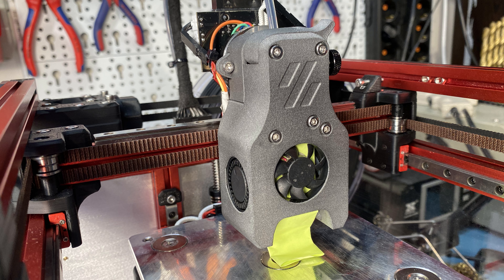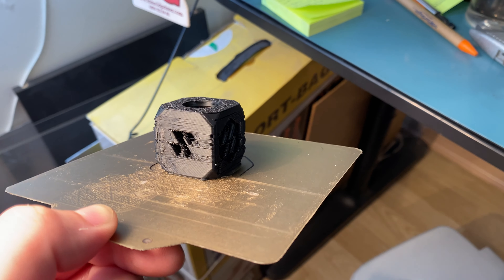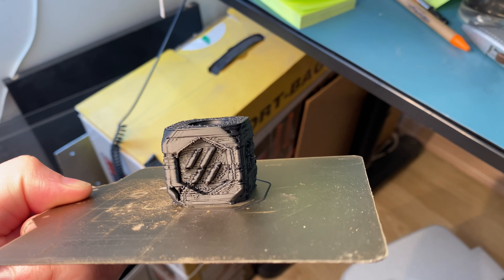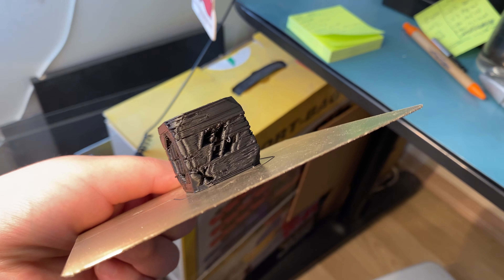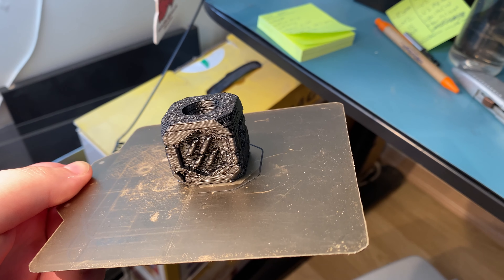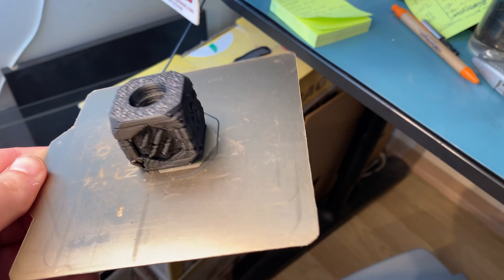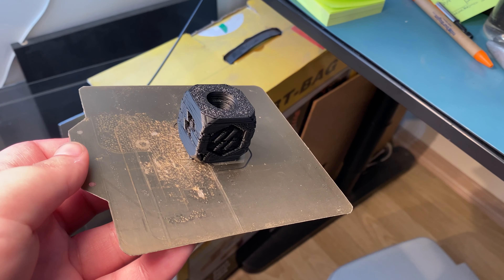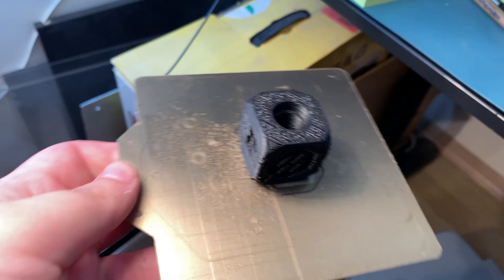I started my first print with the MJF parts. If you define success as managing to finish a print, it was a success, but I don't know what happened — this almost looks like too much pressure advance to me. I did create the file from scratch, so unless I made a mistake I shouldn't have enabled pressure advance yet. I'll check the config file and see what I can change; if nothing works I'll try printing slower.